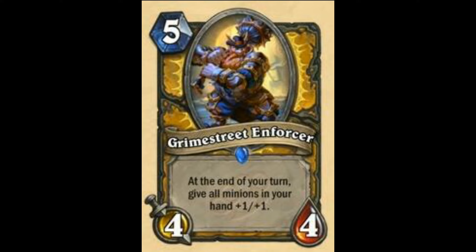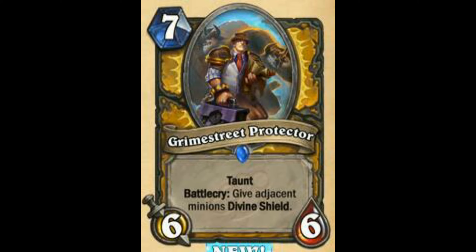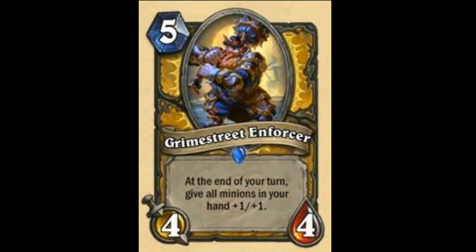Next, Grime Street Enforcer — at the end of your turn, give all minions in your hand +1/+1. May not see as much play as people may think. This card is 5 mana, so you won't see play in Aggro Paladin — just way too slow. May see play in Midrange Paladin. I'm going to rate this card as 70 out of 100. Another card that will only see play in Midrange Paladin is Grime Street Protector — but I don't really know if Midrange Paladin will even be a thing.